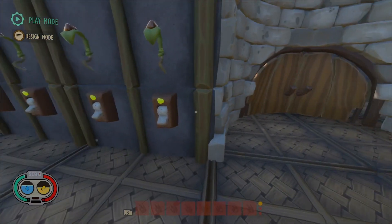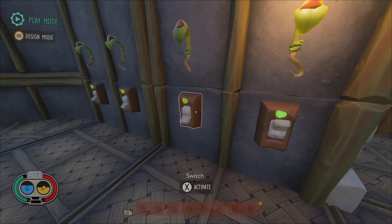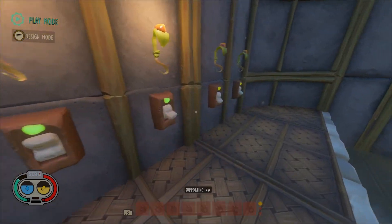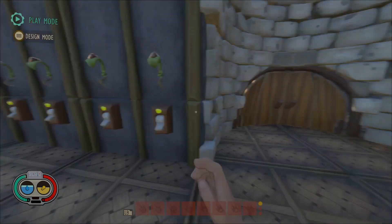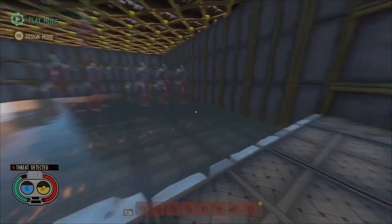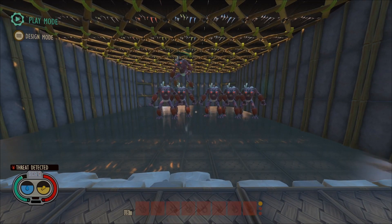Hello everyone, my name is KK and today we are making a series of switches that have to be pressed in the correct order in order to get through the doors. However, if you fail, the switches will reset and you'll have to take on Tin Mance.